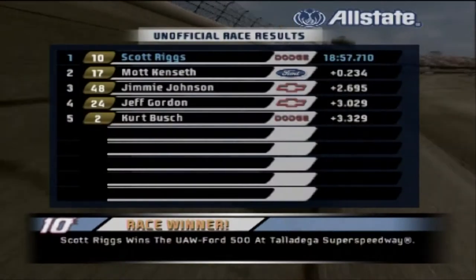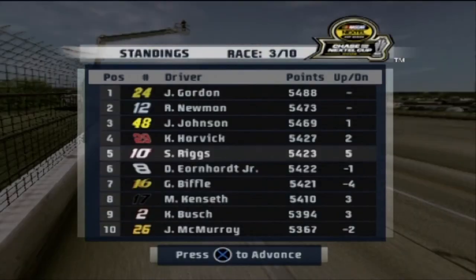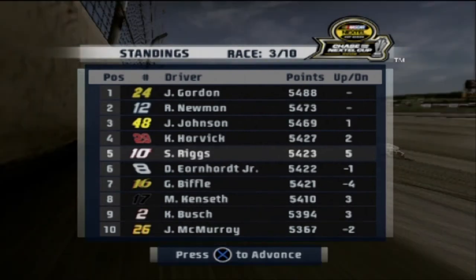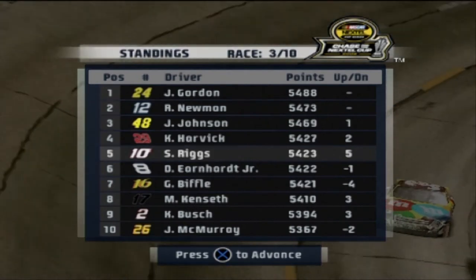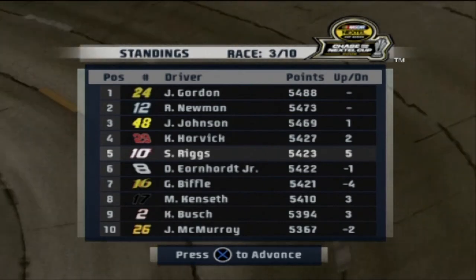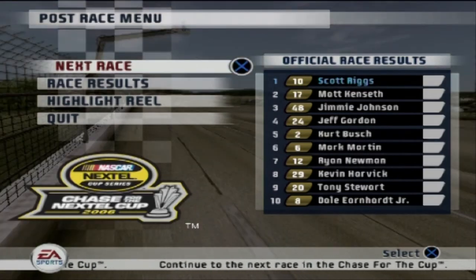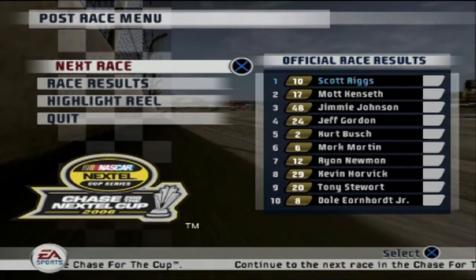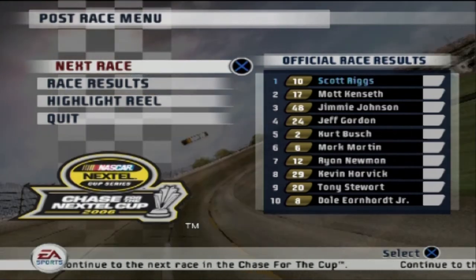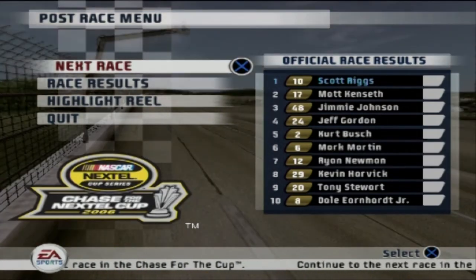A beaten-up Valvoline Dodge Charger takes the win at the UAW Ford 500 — so it wasn't the EA Sports 500 at all, never mind. What a way to bounce back after my miserable day at Dover. Back up to fifth in the chase standings — I've been a bit of a yo-yo: started in sixth, down to tenth, and now back up to fifth. My first victory of the 2006–07 chase campaign. Scott Riggs and the number 10 Valvoline Dodge Charger have got a win on the board. See you next time — probably at Kansas!